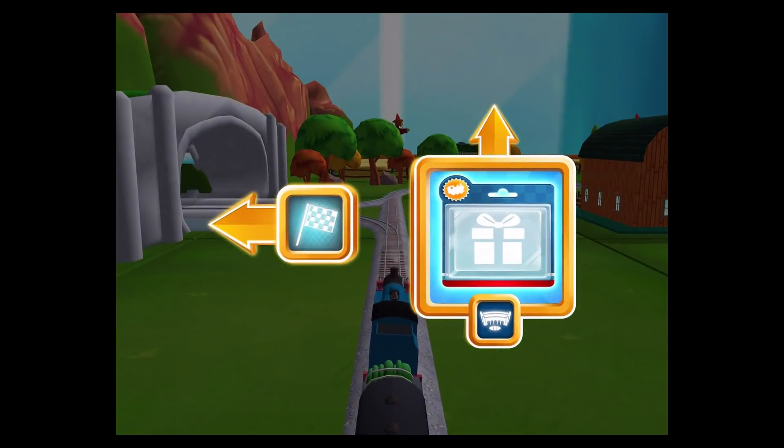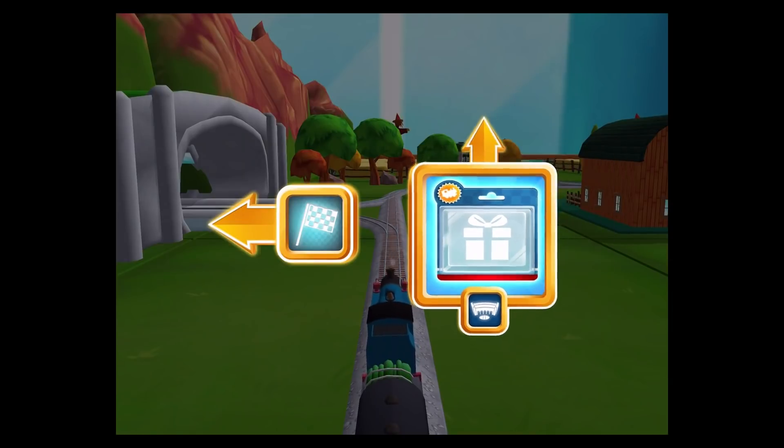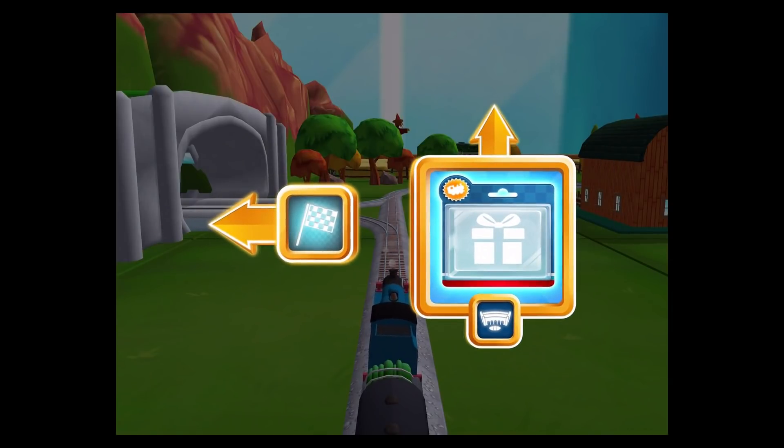Where should we go next? Forward leads to Tidmouth Sheds. Left leads to the Lava Quarry.